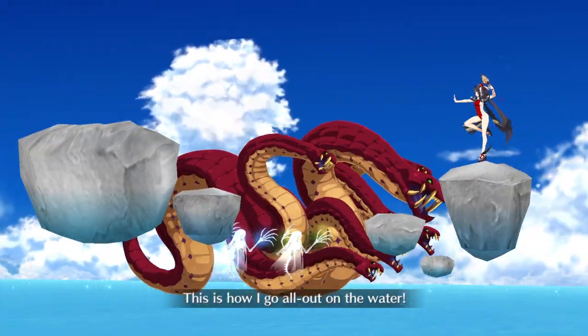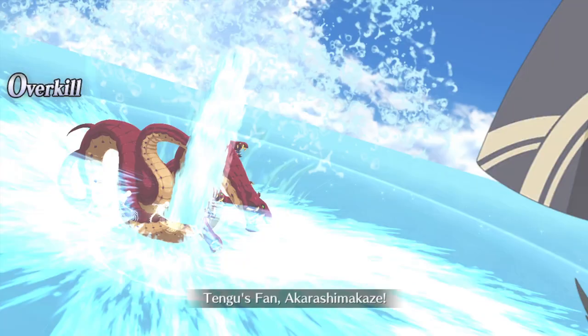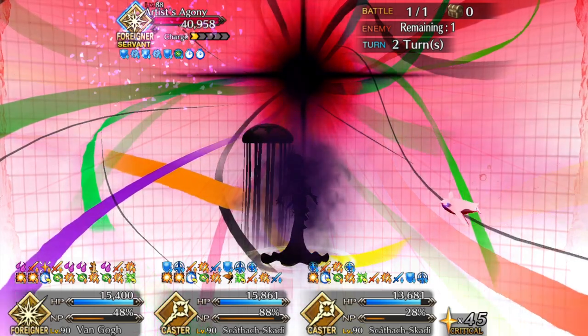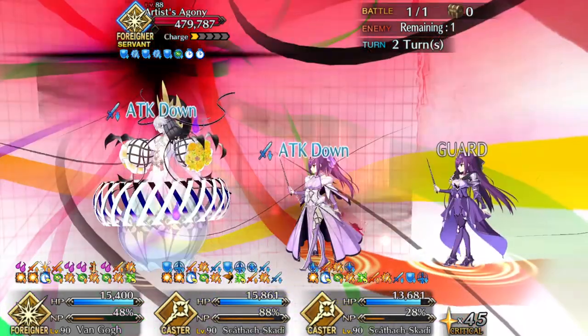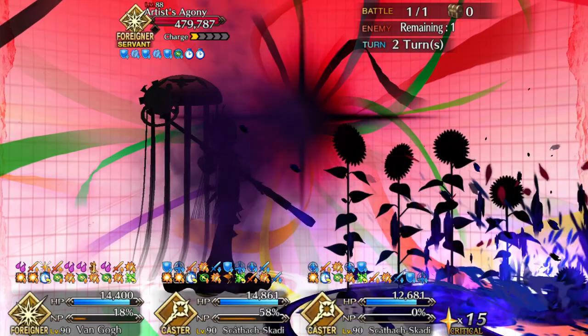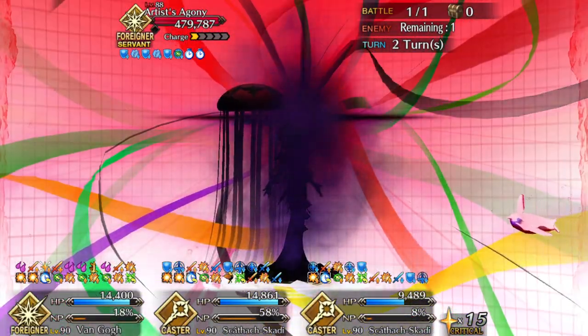At some point in the process, you have to fight a Foreigner's servant. Try to take someone that can bypass evasion, because they have a permanent chance-based evasion and it's really annoying. Once you're on Map 5, there's no exploration — just story fights. If you have your own Van Gogh, it's a great time to use her. Otherwise, get your counter classes and brace for a slog of Foreigner encounters. After that, you'll be done with Part 1 and stuck waiting for the time gate, which unlocks tonight as of this recording.